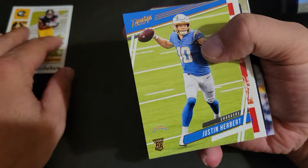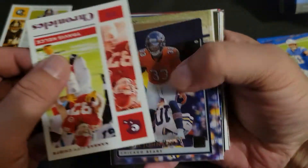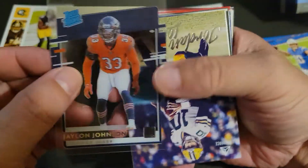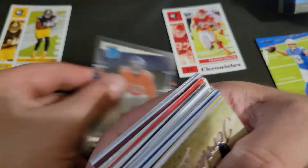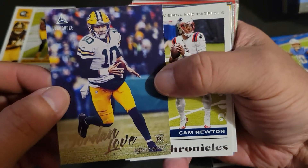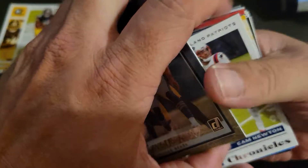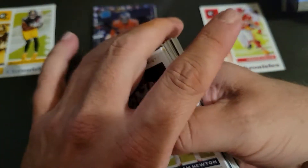Starting off: a JuJu Smith-Schuster base, there's a Justin Herbert prestige rookie card — not too bad because that's a blaster exclusive — there is a pink parallel of Travis Kelce, there's a nice Jalen Johnson Donruss Clear rated rookie, and we got a Jordan Love rookie out of the Luminance.